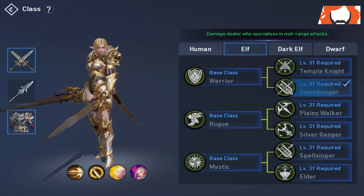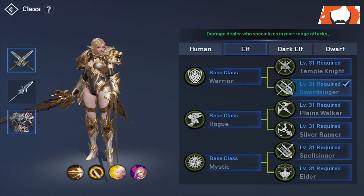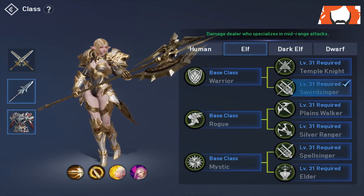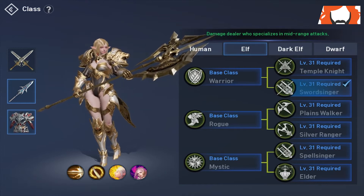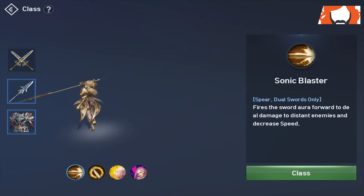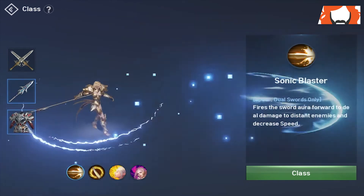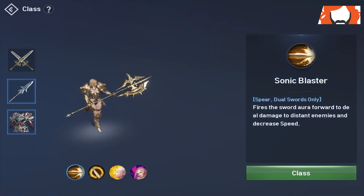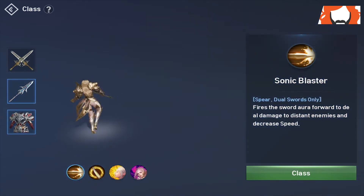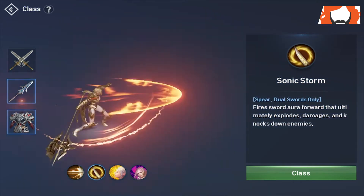Moving on to the Sword Singer. This is our melee AoE DPS style character, just goes in swords blazing — dual swords or the good old spear, also rocking heavy armor. Looking at the first ability, Sonic Blaster fires the sword aura forward to deal damage to distant enemies and decrease speed. So you can deal damage to distant enemies, which is nice for a melee hero to be able to hit those ranged characters.